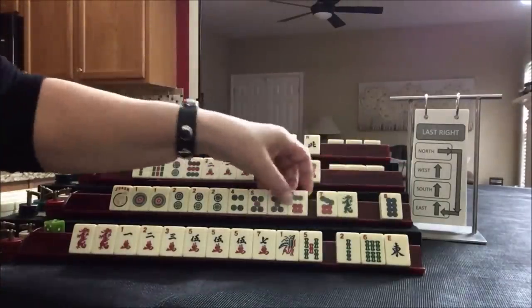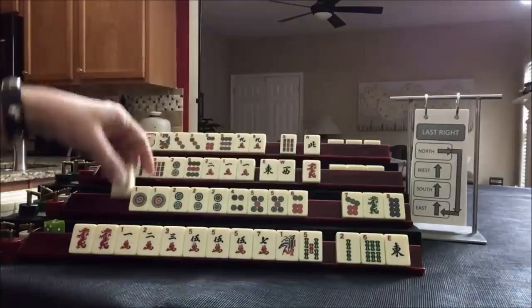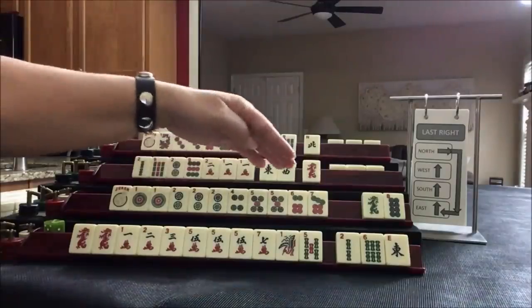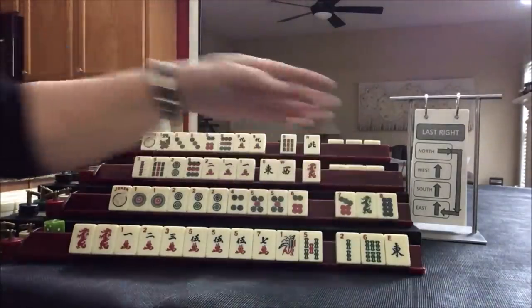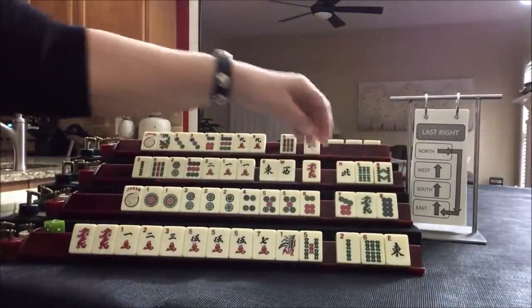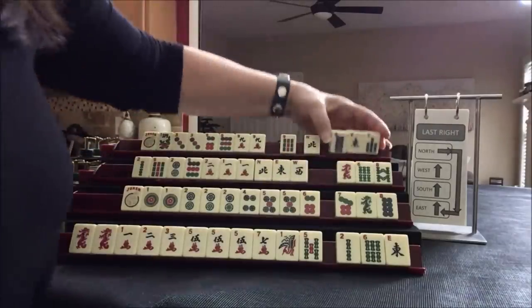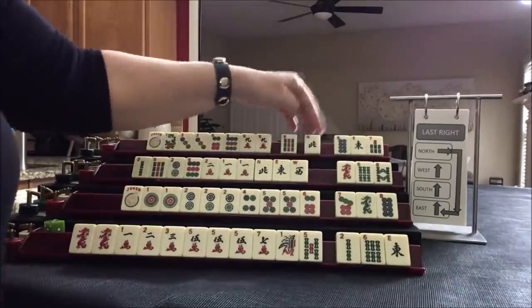We got a keeper. I think one through five, using the joker as the missing three. Since we have a pung in there, I would give up on the pair hand. We picked up a North, and we have tiles we can pass. I think a year hand is good here. We don't have any keepers there.